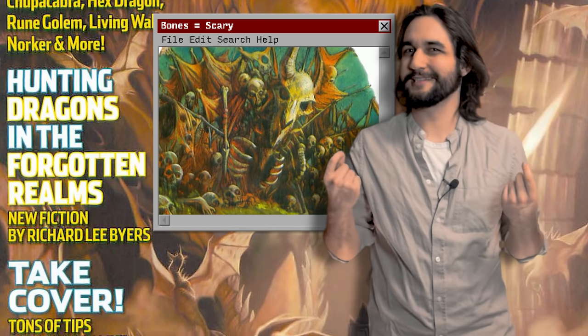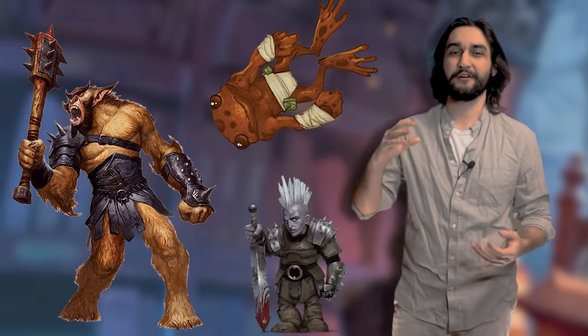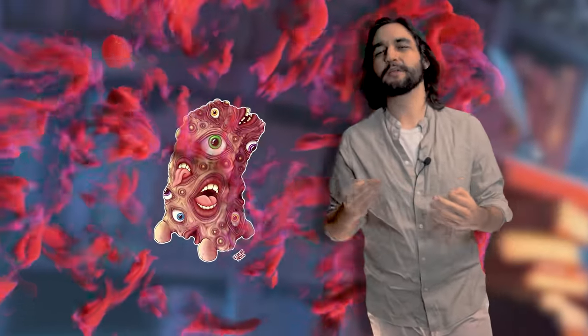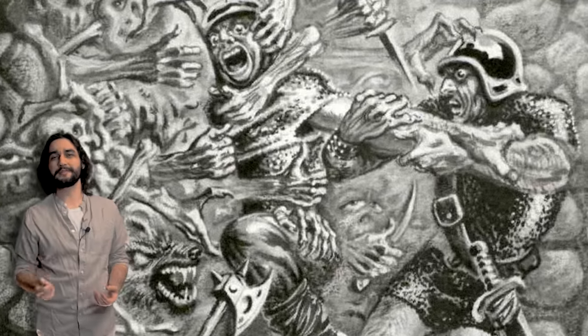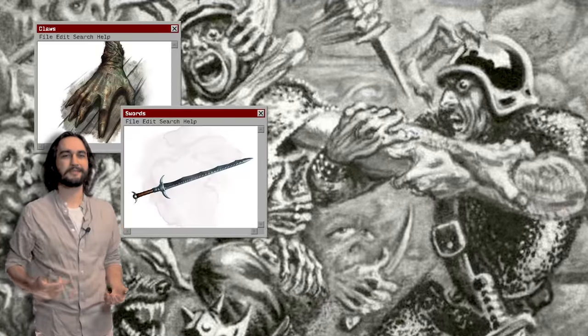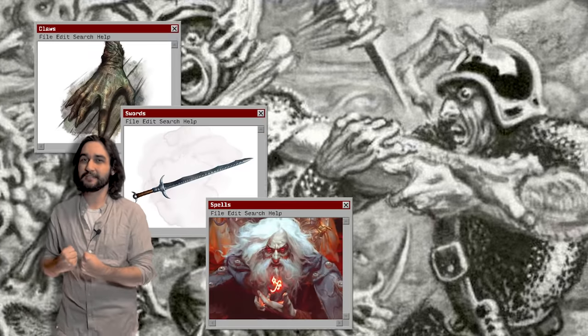Which to be honest kind of butchered the art and the monster's entire concept, but that's just my opinion. Now to create a living wall, any number of creatures are fused together in a profane necromantic ritual that traps them in a horrible new form. Once trapped in this new grotesque form, the living wall reaches out using limbs of those fused into it to attack with claws and swords and spells and ultimately drag other creatures into the wall.